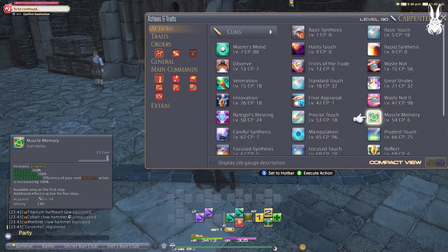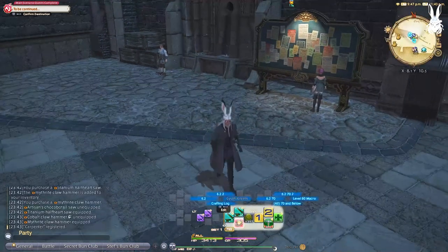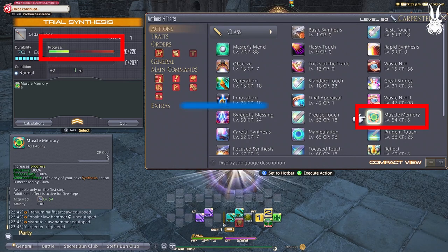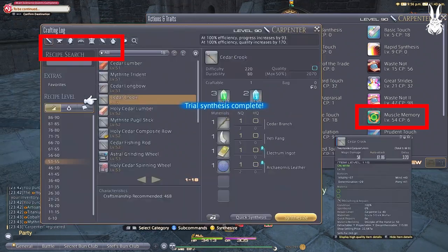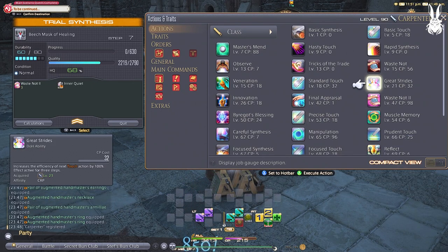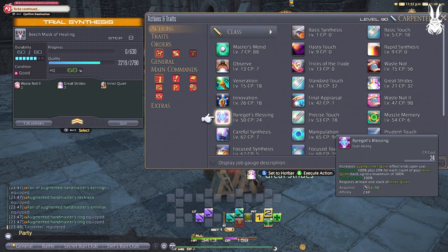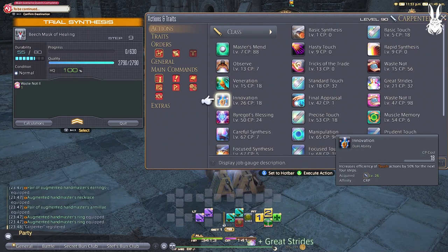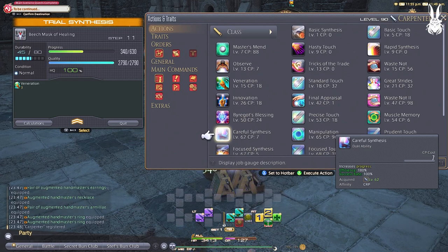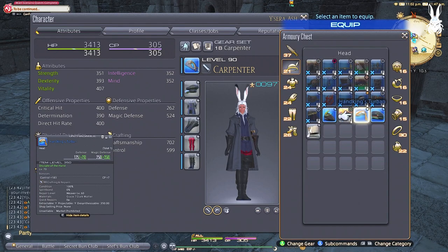Level 54 - Muscle Memory. This is more of a niche ability for me personally and only makes its way into my late game crafter rotations and not really into these levels. Essentially it's a huge progress buff, but I'd rather work on quality first as it tends to be more difficult. Let's move on to one of the more used abilities, Careful Synthesis. You want to replace Basic Synthesis with this as it finishes more of your progress bar for a measly 7 CP. No rotation change — just switching out Basic Synthesis for Careful Synthesis.